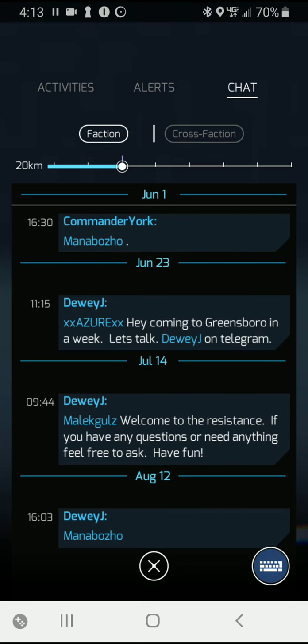Faction chat is very similar to cross-faction chat. Cross-faction chat is also known as open comms, and faction chat was known as secure comms. When you broadcast under faction chat, only agents from your faction — your color — will see it. It's worldwide when you send it, but you can zone down and only hear the ones you want.